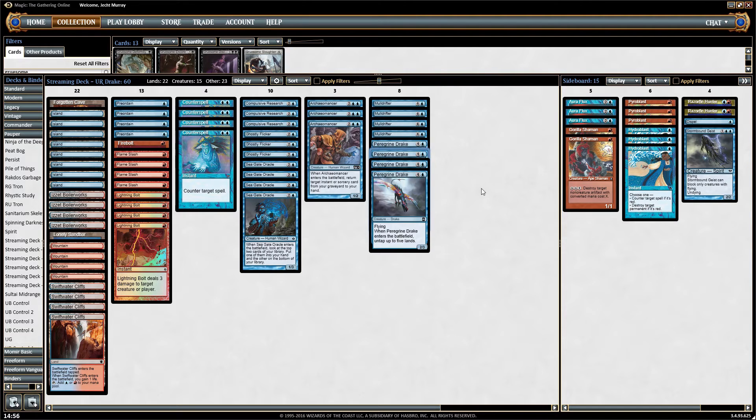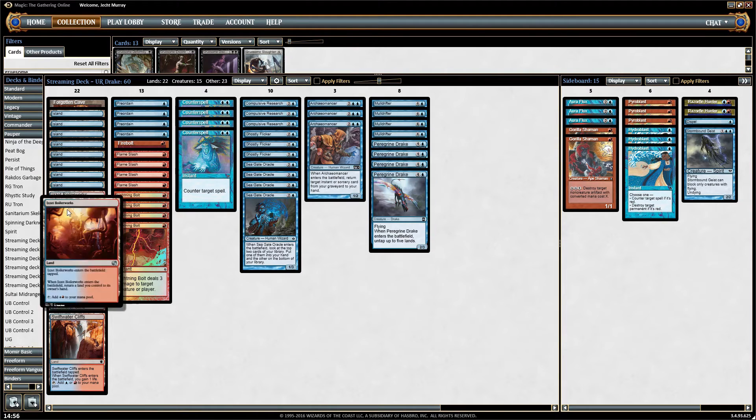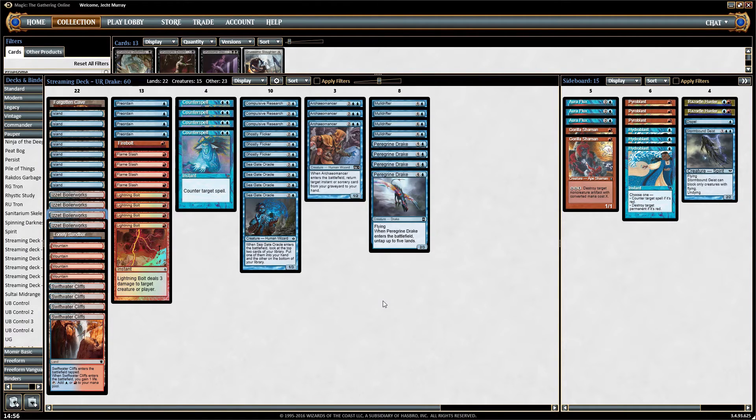One thing I will say about this deck is that it's a little bit tricky to do online sometimes if you're in a close game, because if you do need to combo off and you don't have any boilerworks to get extra mana, you just have the bare minimum five lands, an Archaeomancer, a Peregrine Drake, and no Lightning Bolt in your graveyard yet — it can take a while to kill people. That cuts down your clock time, so I understand why some people run a couple of extra ways to kill the opponent with lots of mana, just to cut down on the clicking involved in casting Archaeomancer and Ghostly Flicker a couple dozen times, then Lightning Bolt a ton of times as well.